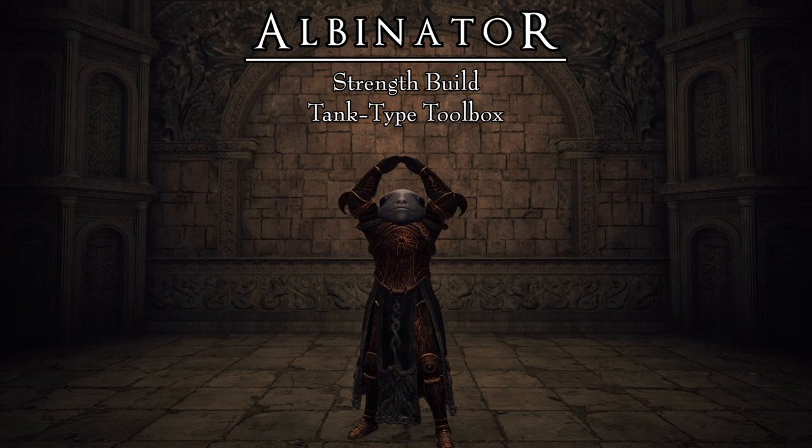This is what I call a toolbox strength build, and the objective is to be ready for anything and everything that the game can throw at us, taking advantage of high survivability, impeccable resource management, and the highest degree of immediate adaptation that you can find. This build is ready for the unknown. This build is ready for the DLC.